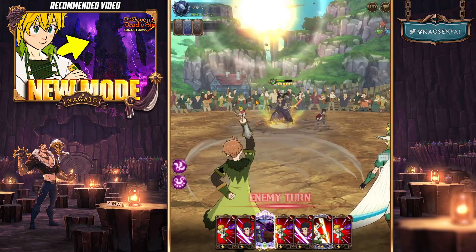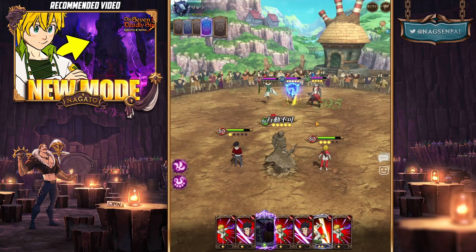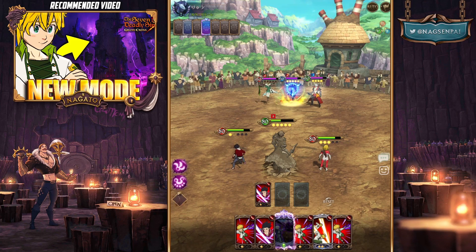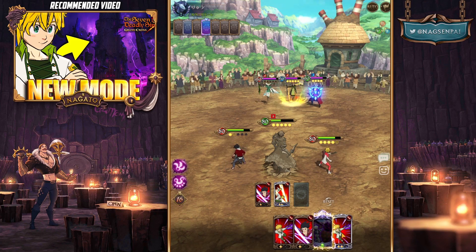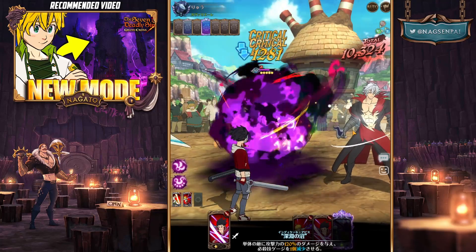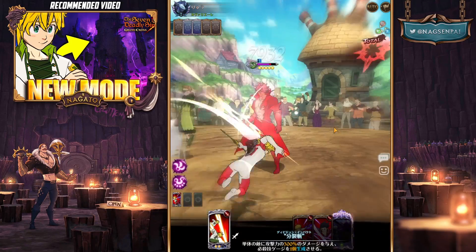He got a petrify but it's fine because Zeldris can take off ultimate gauge. He didn't crit Meliodas which is unfortunate. I'm going to use Zeldris to take off ultimate gauge - please don't combine cards. He combined cards for Estorosa, of course.